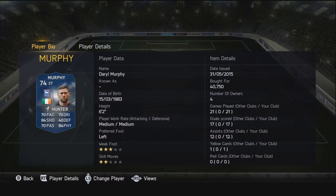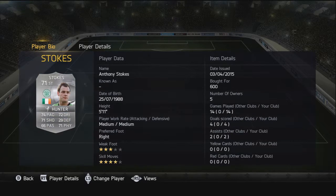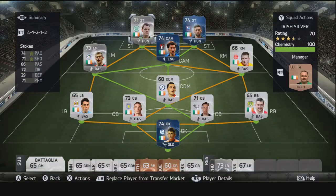Moving on to strikers, we have Team of the Season Darryl Murphy — a left-footed striker, six foot two in height. Average pace at 70 but that's not what he's all about; it's his finishing and holding up play, with standout stats of 84 shooting and 84 physical. Really nice card. The last striker is Anthony Stokes — he did well as a partnering striker to Murphy, who did most of the finishing and scored a lot of the goals. A hunter card on both of them boosted them a little bit, and Stokes has four-star skill moves too.